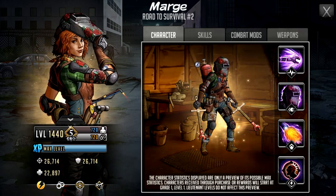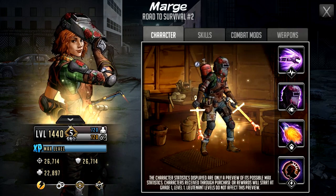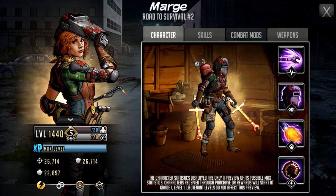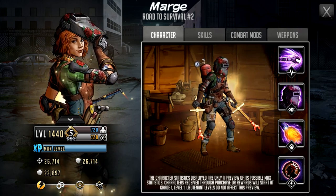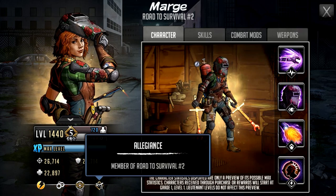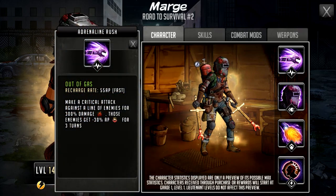At level 1440 LB3, she has 26,714 attack, 26,714 defense, and 22,897 HP. She's a fast character, which is interesting considering she's a control character. She'll be joining the Road to Survival allegiance, and she's got very balanced stats here.